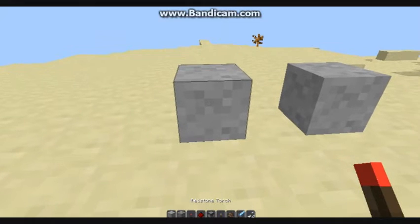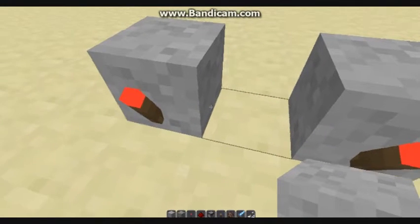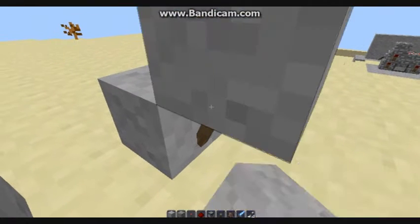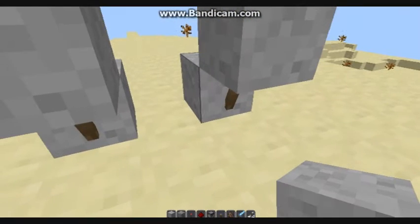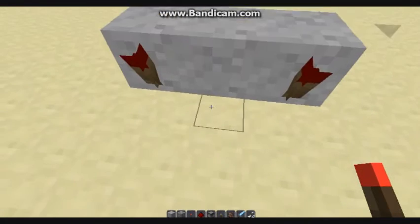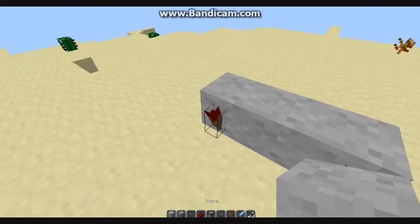You put the redstone torch here and on the other side, then you get the block and put it right here and the other side right here. Then you place one block here and put the redstone here.